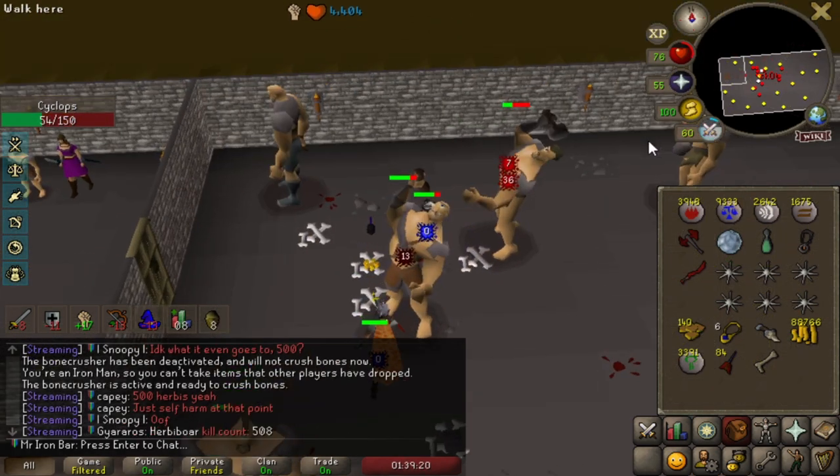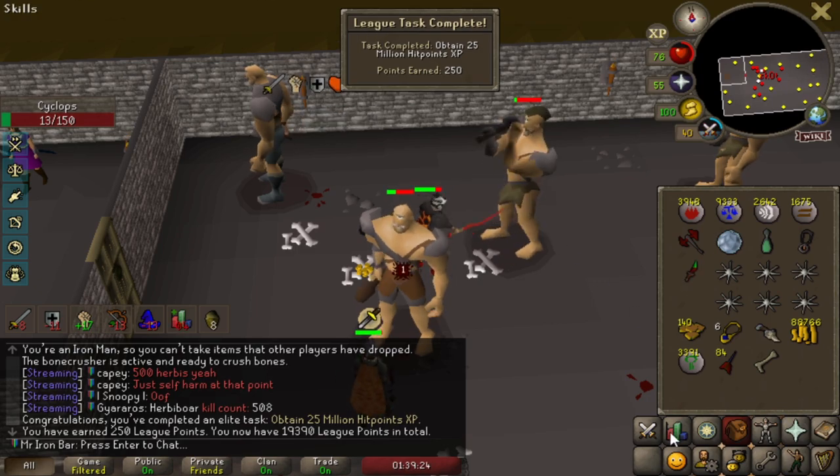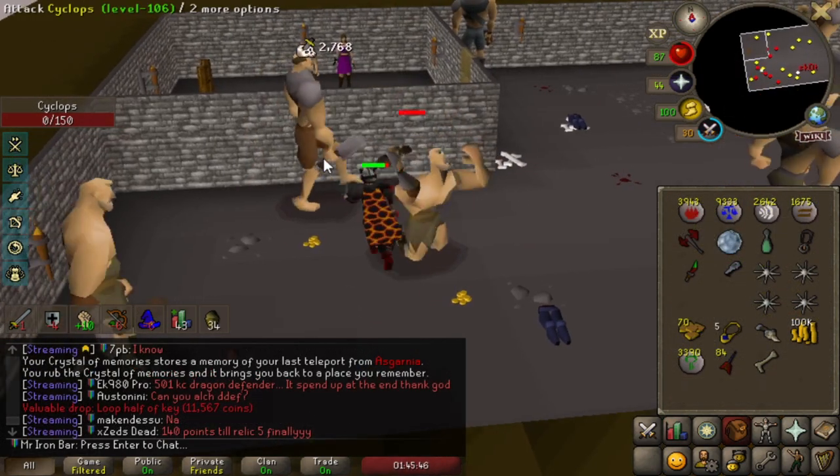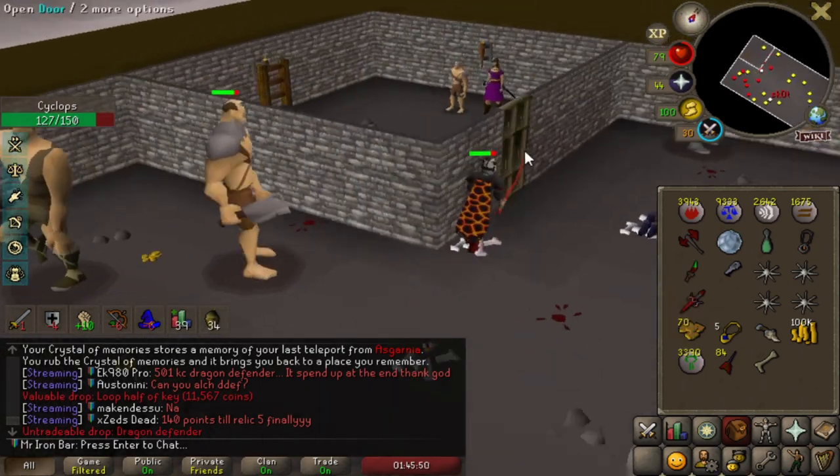I've already gotten about 100 Myth Darts. Oh, I got another task done — 25 million hit points. Giant Defender — yes! Let's go.